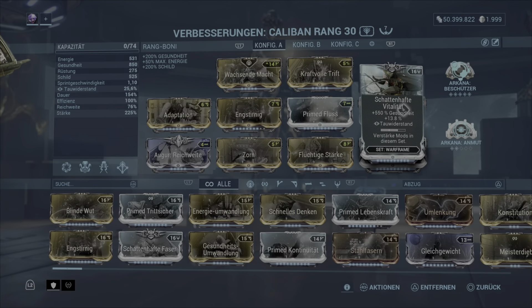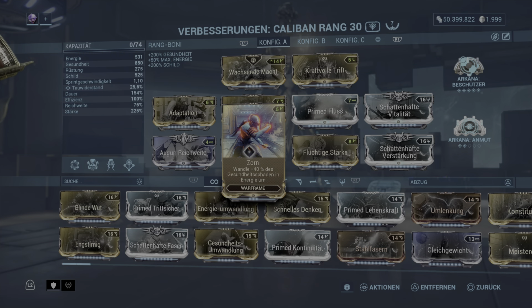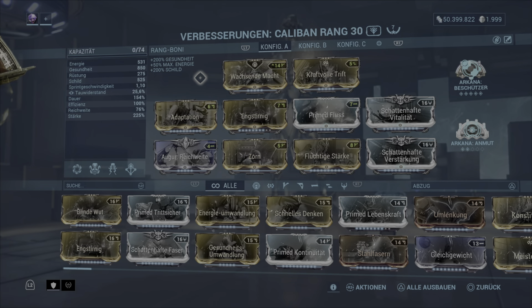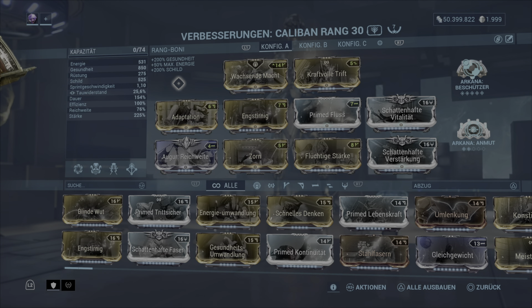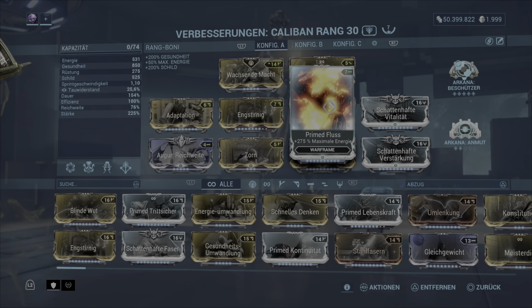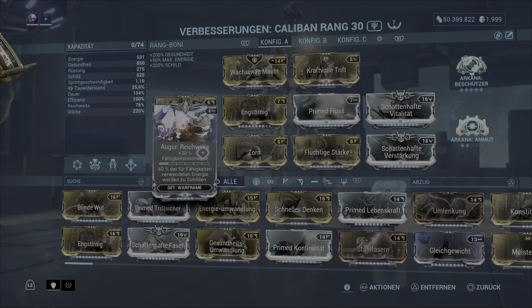Adaptation ganz klar für die Schadensresistenz, schattenhafte Vitalität nochmal mit drinne für Gesundheit. Außerdem Zorn mit Gloom in Verbindung: Gesundheitsschaden wird in Energie umgewandelt, durch Gloom holen wir uns unser Leben wieder zurück. Wenn man das die ganze Zeit spielt, haben wir die ganze Zeit Leben und außerdem auch Energie, um immer die zweite und die Ulti zu zünden. Erhöhte Dauer auf unsere Fähigkeiten, außerdem Fluss für den hohen Energiepool von 531. Zu guter Letzt Augur Reichweite, um die negative Reichweite etwas auszugleichen – dabei muss man für sich selbst entscheiden, wie weit man ins Negative möchte.